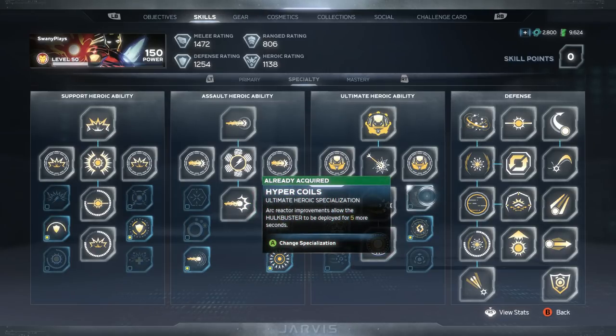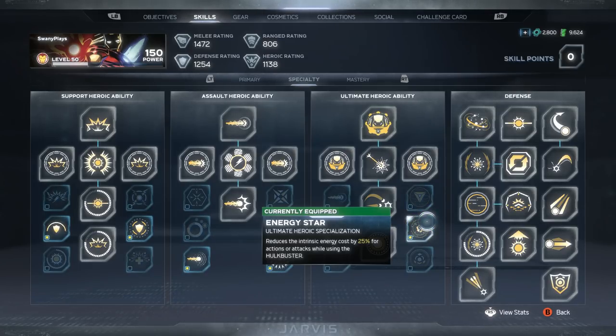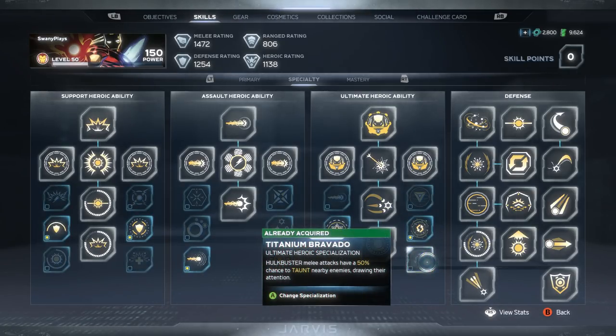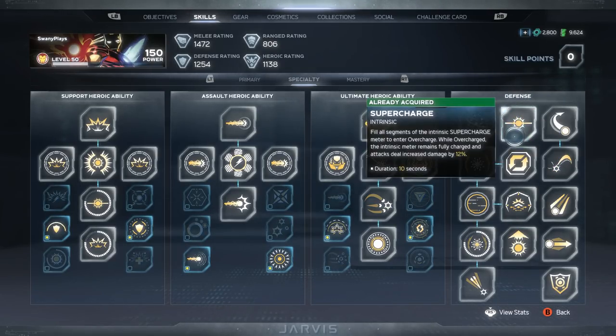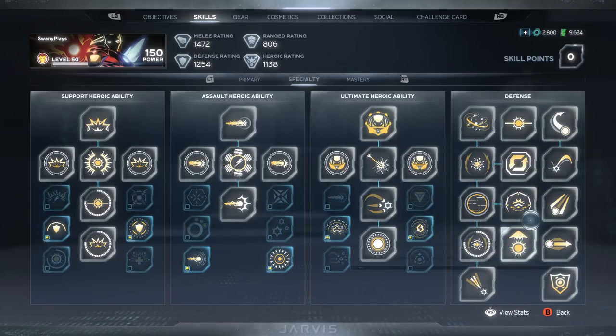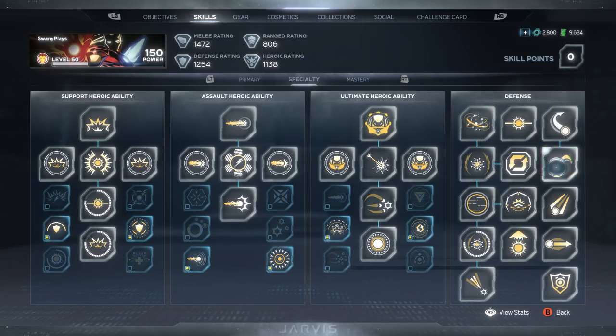Your other options are Hypercoils, which extends the deployment by five seconds; Energy Star, which reduces the intrinsic cost by 25% for actions or attacks while using Hulkbuster; and a bottom perk where melee attacks have a 50% chance to taunt nearby enemies. I don't really care if enemies are taunted to the Hulkbuster, so I like to go with Energy Star in the middle to make my abilities cost less and stay in the Hulkbuster just a little bit longer. The final tree for defense I'm not going to go over — if you're fully upgraded at level 50 you have all of these perks and don't need to switch between any of them.